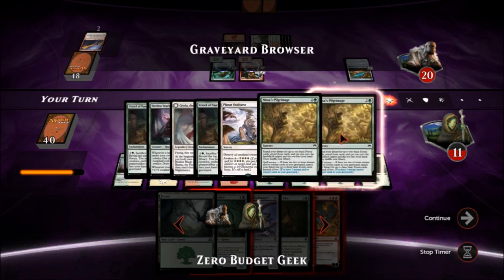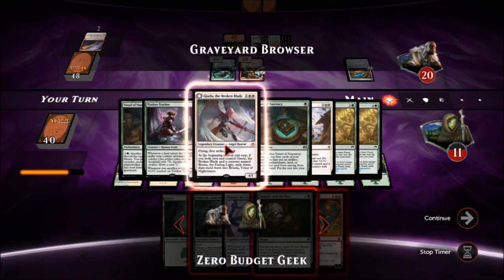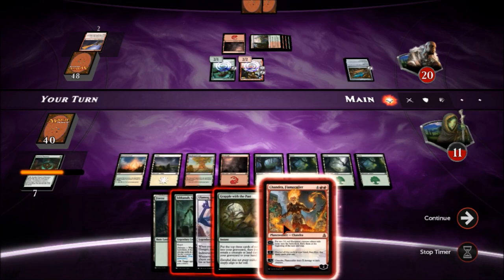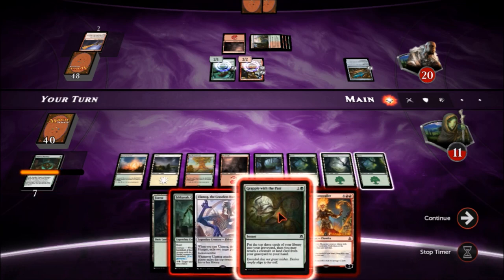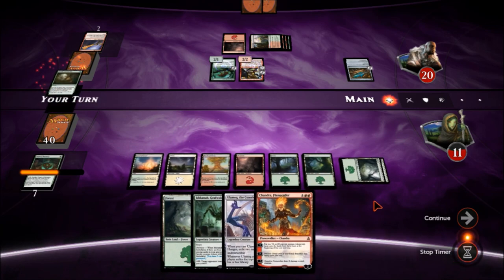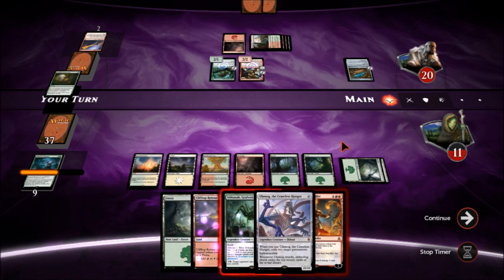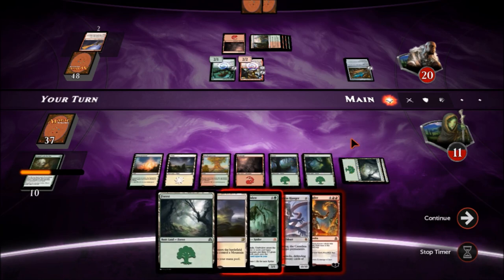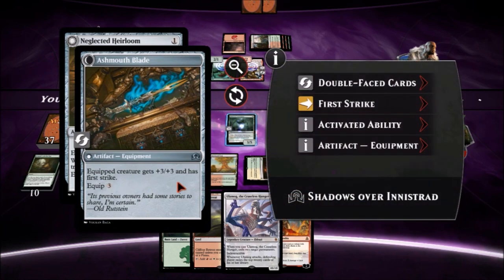I could Grapple with the Past to get Gisela — there's no lands there but I could get Gisela; she'll actually be helpful. One, two, three, four, five, six, seven, eight, nine — obsessively counting the lands. We actually might get the other land we need right here, so let's grapple and go for the rootbound crag. We still need two more turns before we can play Ulamog. We have delirium now so let's go ahead and put Ishkanah down, though he can kill her with whatever he equips.